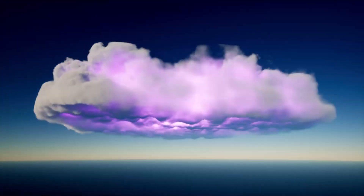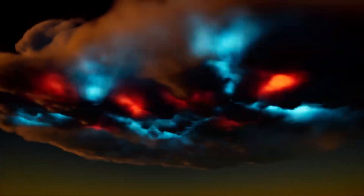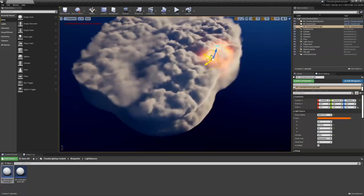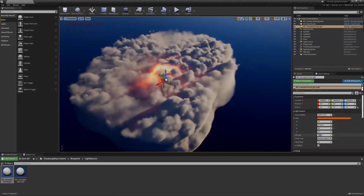First in our lineup is the Clouds Lighting System plugin. This innovative tool introduces dynamic illumination to your clouds, whether they're 2D or volumetric. With customizable parameters like intensity, color, and attenuation, you can effortlessly create realistic lighting effects for your scenes. Perfect for enhancing the ambience of your environment.